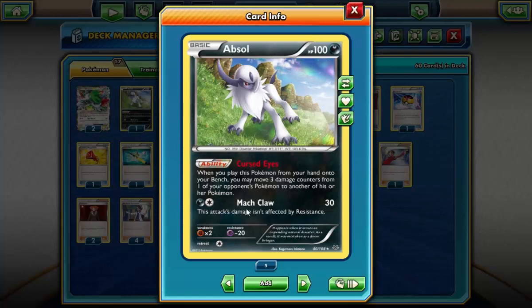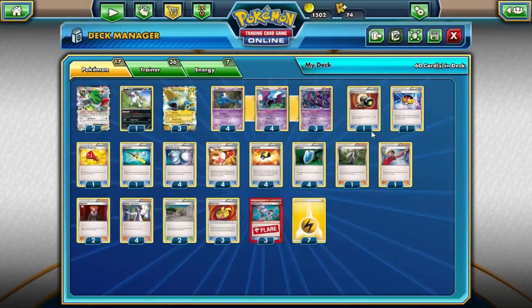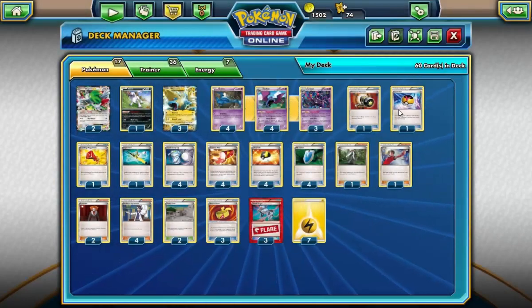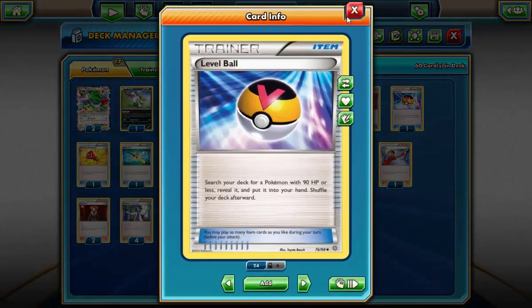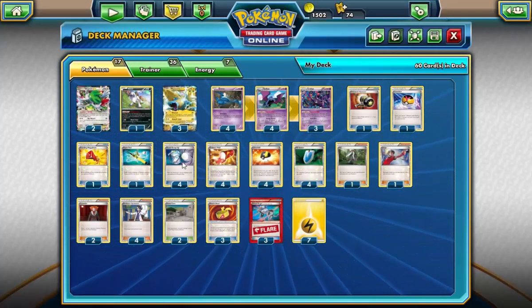I also considered playing one Dark Energy just for the Trevenant matchup, but I don't really think it matters too much — maybe I'll swap something for it later. Moving on, we play one Enhanced Hammer: discarding a special energy is great, slowing things down is fantastic. One Level Ball — I'd really like two but just don't know where to cut the space.